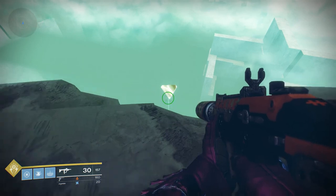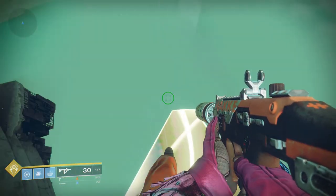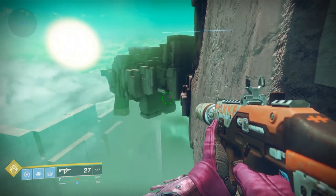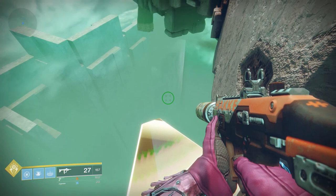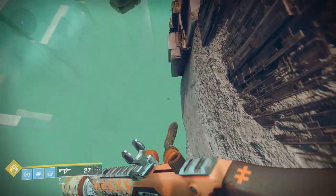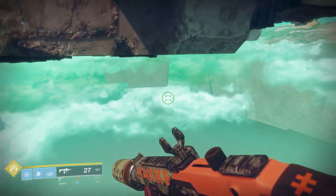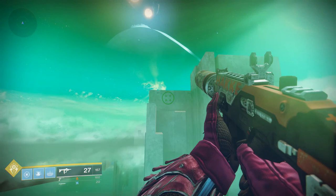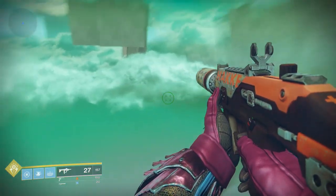Luckily, at least once you die, you start respawning. So now I'm sort of standing outside the lost sector. Going to edge my way over here because I need a running start, because our goal is to jump to that thing. This is the trickiest jump — only Warlocks can make this jump, although my friends and I discovered a really cool way that Hunters can make this jump, which I believe one of my friends will be posting a video of it shortly, which I'll link to once that's up. Out of bounds, all the surfaces are really weird — you bounce off geometry in a way that you don't during the normal game.